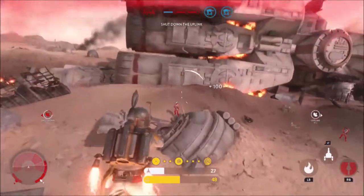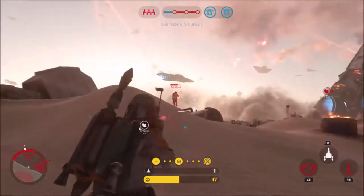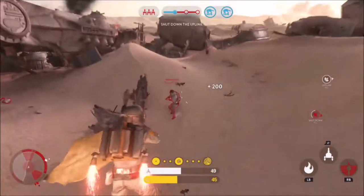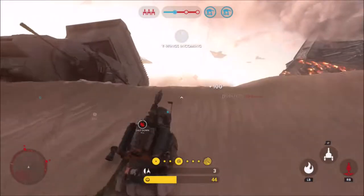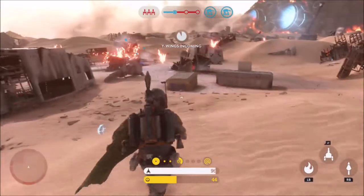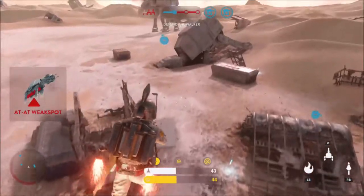As a summary, Boba Fett is supposed to be used as a long-range character — up in the air, firing his wrist rocket at enemies closer to him while using his EE-3 rifle, which fires a three-round burst, to kill enemies from a distance. As soon as his jetpack runs out, he should be moving and protecting himself until it recharges. If an enemy gets too close, use your flamethrower, burn them, fly up again, and get back to killing. Do not get up close — you will die. I know from experience.